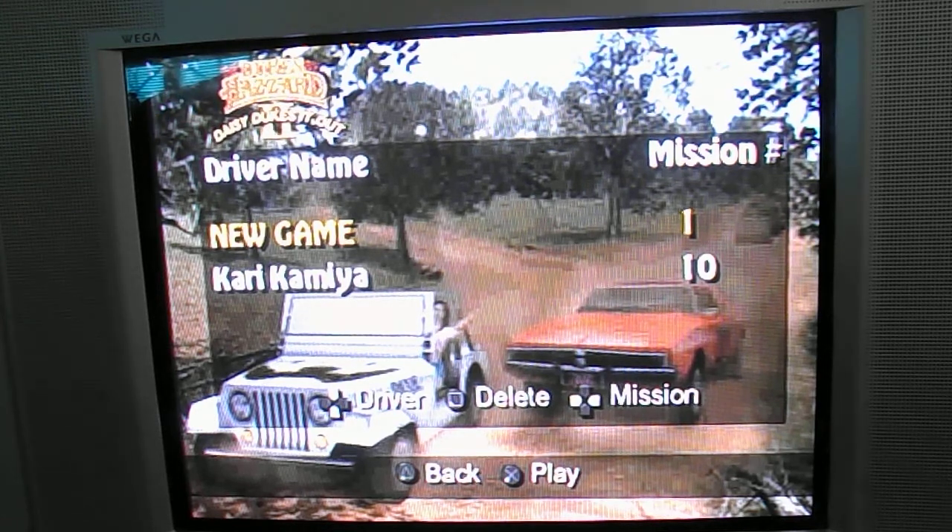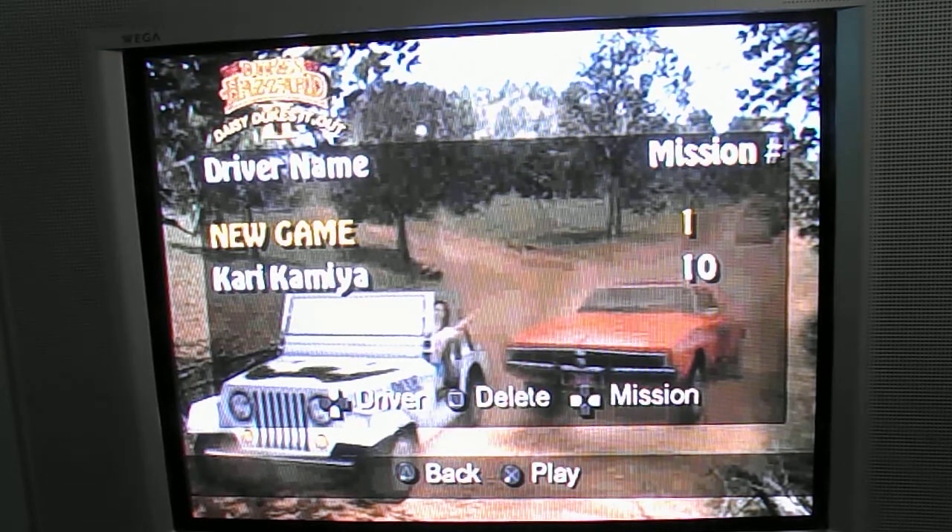Hey everybody, OnStrike774 here to show you mission 10 of the Dukes of Hazzard 2 Daisy Dukes It Out walkthrough. Recover the General and Roadrunner. We're using Uncle Jesse's truck — we need to drive to the impound yard to retrieve both the General Lee and the Roadrunner while evading Roscoe and Enos. Due to Uncle Jesse's truck having an extremely critical oil leak, we need to pick up every oil can along our route to the impound yard.